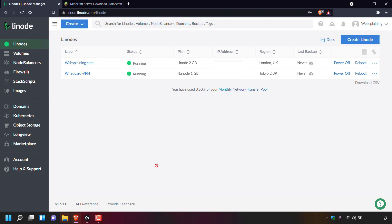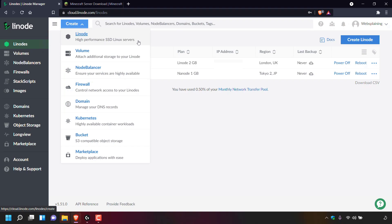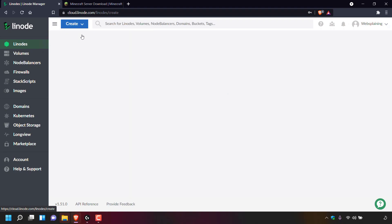Once you've signed in you'll be on your Linode dashboard and you'll need to create a Linode server. Navigate to the top left-hand corner and left click on Linodes. At the top left-hand corner you should see a button in blue called create — simply left click on it. You should then be able to see a list of services from Linode. The option that we want is Linode — Linodes are high performance SSD Linux servers — so left click on Linode.